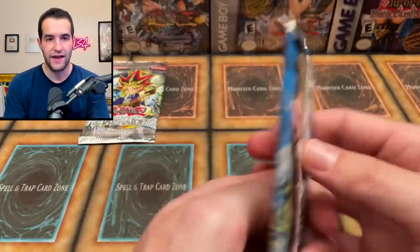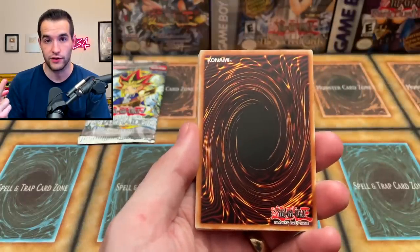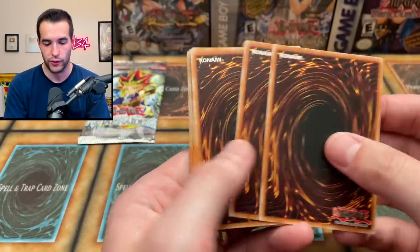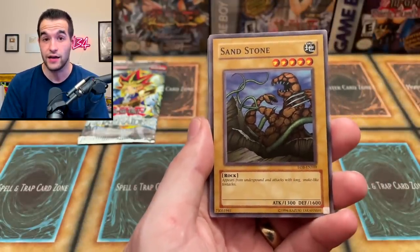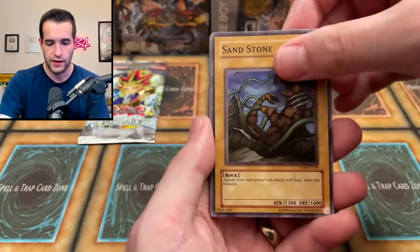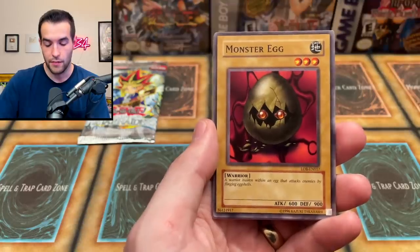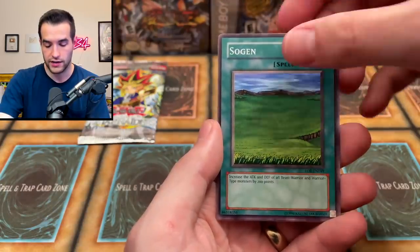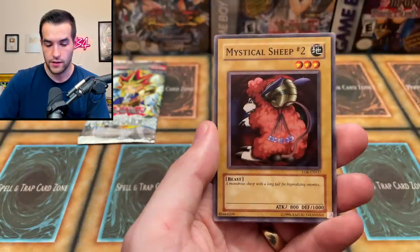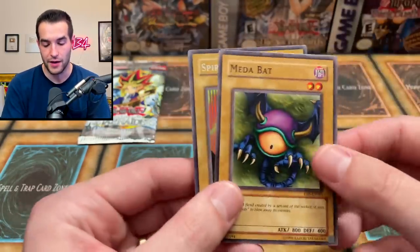Blue Eyes White Dragon — great pull out of the Forbidden Legacy. Now the Legend of Blue Eyes pack — this is the fourth North American print, the unlimited EN version, not the legendary collection walmart reprint. We got Sandstone, Lesser Dragon, Masaki Legendary Swordsman, Monster Egg, Numiruko, Mystical Sheep, Spirit of the Harp, and a Meta Bat — Spirit of the Harp as a regular rare. Zero for two on foils so far.